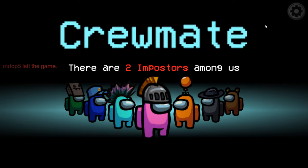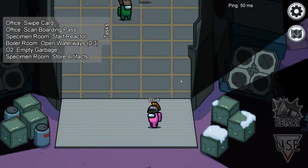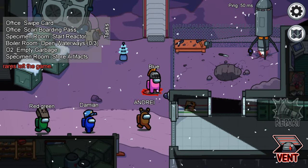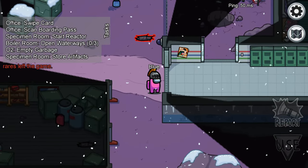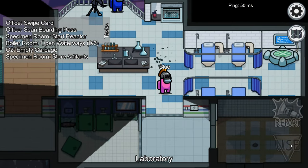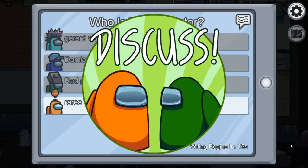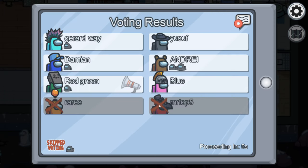So as you can see I'm a crewmate in this game, and there are two different imposters. What's interesting is the vent is actually unlocked, so technically I could vent right in front of people. I'm not going to do it immediately because I want to test it out first, but I think we should spook some people later on and just instantly vent.